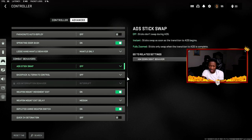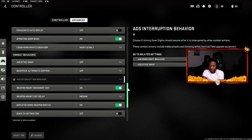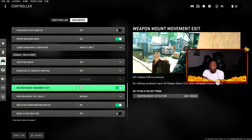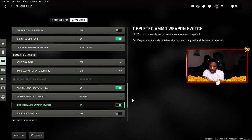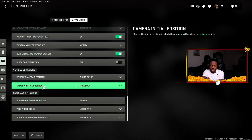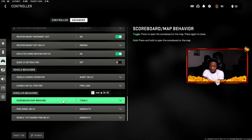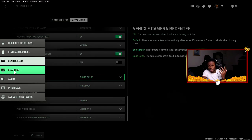Combat behavior: ADS stick swap is off. Backpack alternate control is off — I'll check what that does when Warzone releases. Weapon mount movement is on. Weapon mount exit delay is Medium. Ammo switch is on. Quick C4 detonation is off. The rest — camera position, scoreboard behavior, ping wheel — is personal preference.